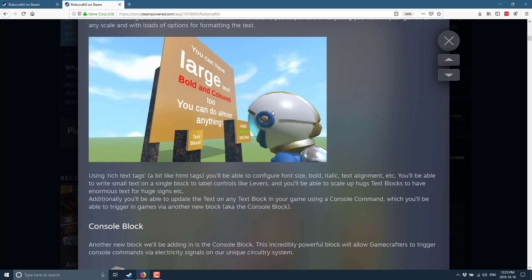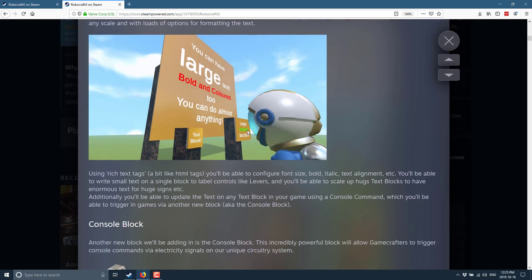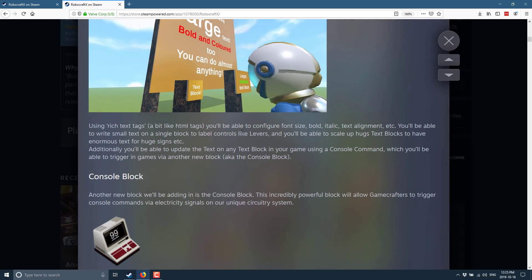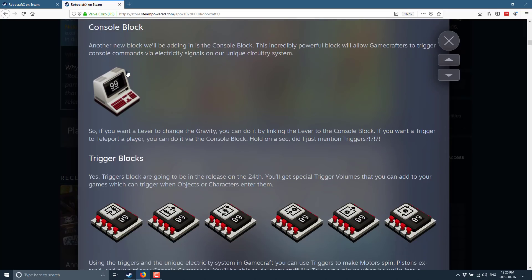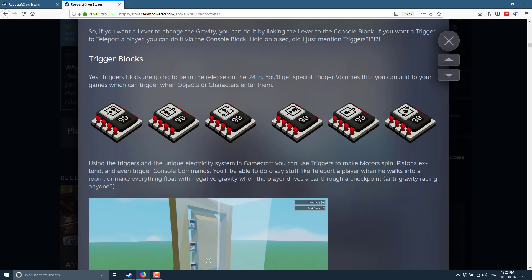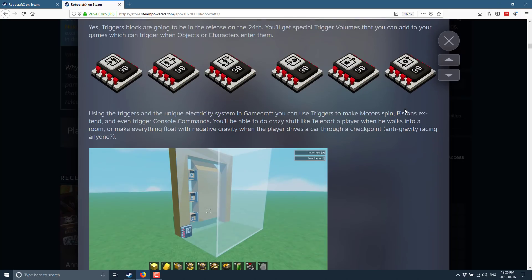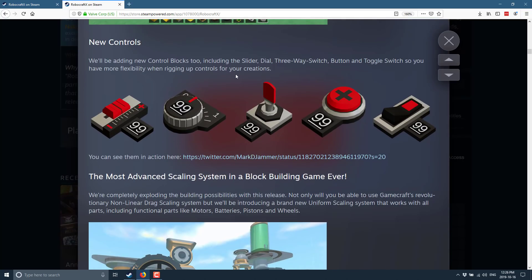You're getting new blocks, things like text blocks and rich text so you can do markup and change fonts and sizes. Then here's where the key is — you're going to get console blocks, which are basically the scripting language version. You'll be able to trigger a teleport and other actions using console blocks. We're also getting triggers you can add to your games that fire when objects or characters enter them. This is where you'll start getting the ability to end your game, switch between scenes, and add complex logic.